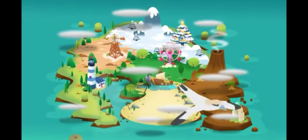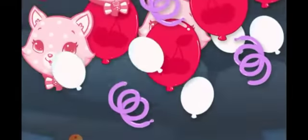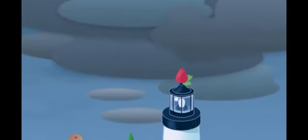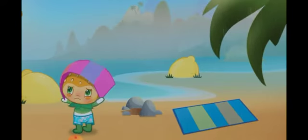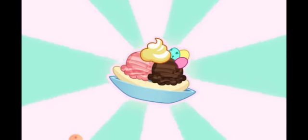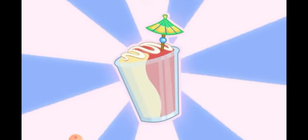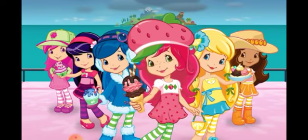Ice Cream Island was once a beautiful island resort and the most popular vacation destination ever. But one day, a terrible storm hit the island, forcing the Berrykins to take shelter. Some of them even left the island for good. My friends and I are heading to the island to see if we can help out. Our tasty summer treats should be just the thing to bring back the Berrykins and help restore Ice Cream Island back to its former glory. It's time to bring back the sunshine!